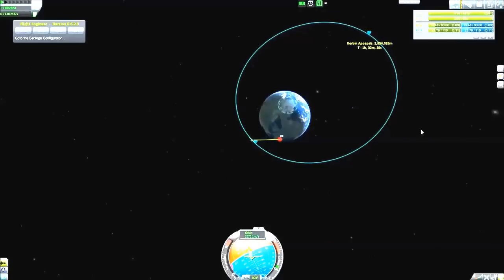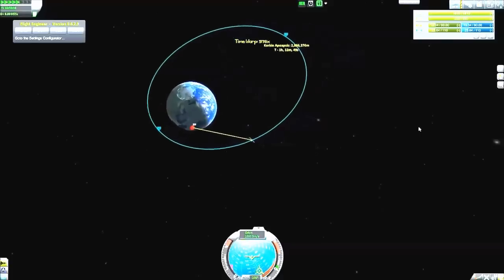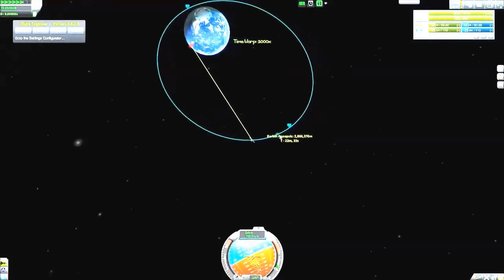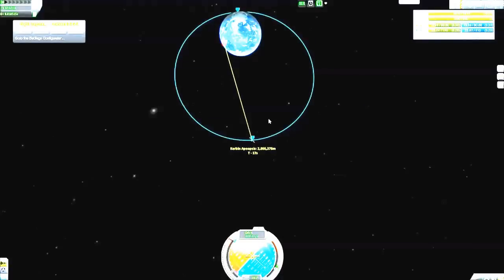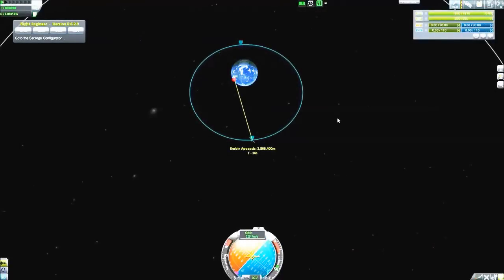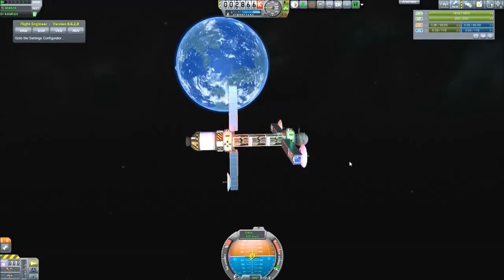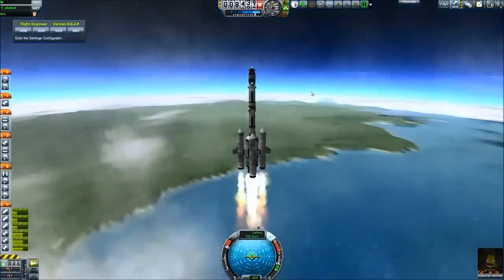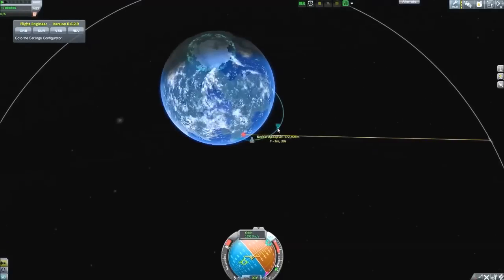Kerbin's day is actually a little less than six hours — similar to real life where Earth doesn't have a full 24-hour rotation; it's more like 23 hours and 58 minutes or so, which is why we have a leap day every four years. If you want to read more about that you certainly can, but we didn't get up to the right height with our first refueling mission.